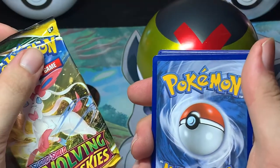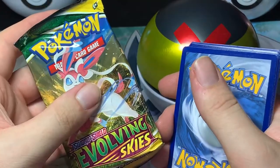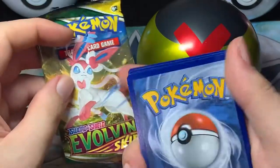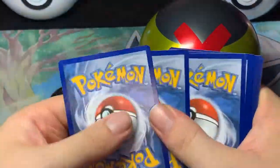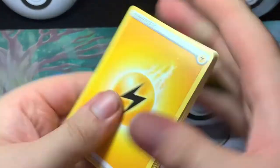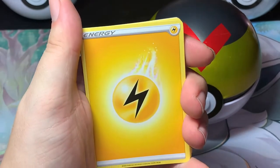As I was saying before, I cut off because it showed the code card, which I do plan on using at some point, so I didn't want to show that to you. Can we get an Eeveelution Alter Art or something? I really want the Leafeon one. I do plan on using it, even though they will be cycled out soon, I believe.